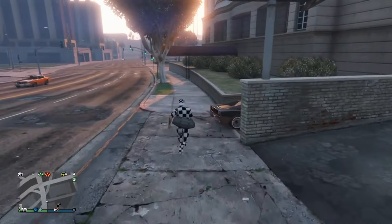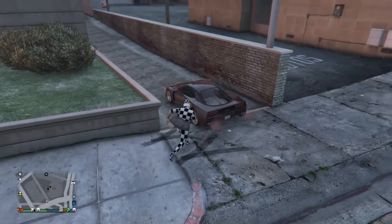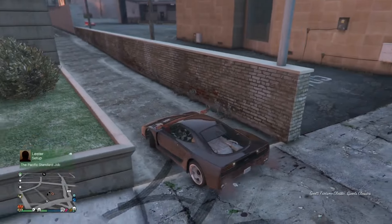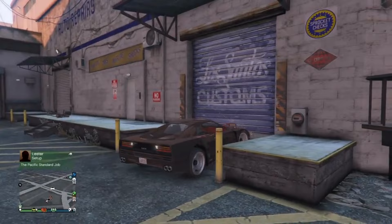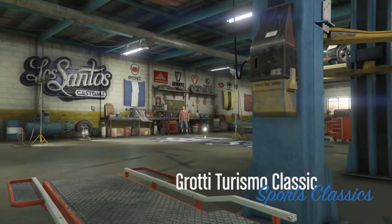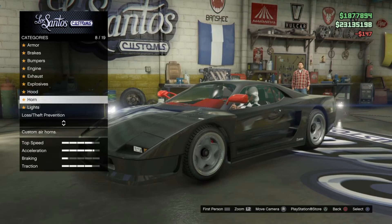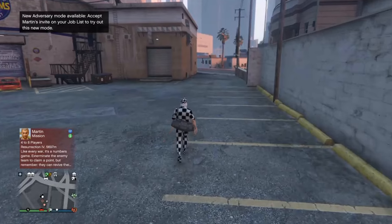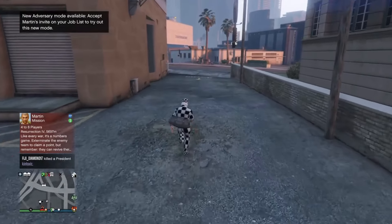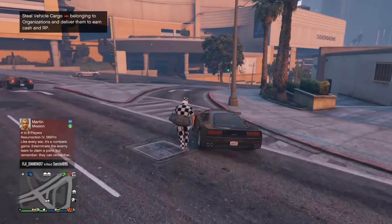Hell yeah, there it is! Now we're gonna go get this car and drive to Los Santos Customs. We're gonna put a tracker on this car — just fit the tracker, don't fit insurance, don't fix it. This car is just for the tracker. As soon as you fit the tracker it's gonna kick you out automatically. You'll be right outside and another car is gonna be on your map — a new car that wasn't there before.